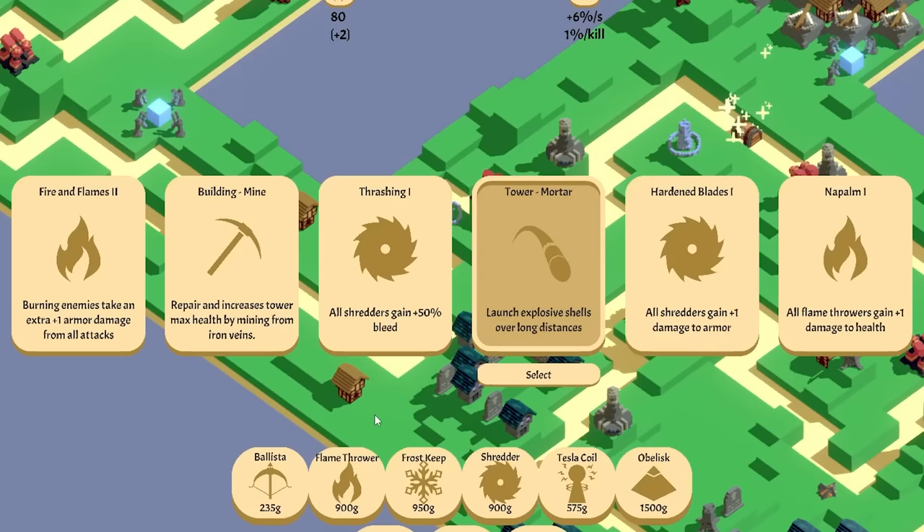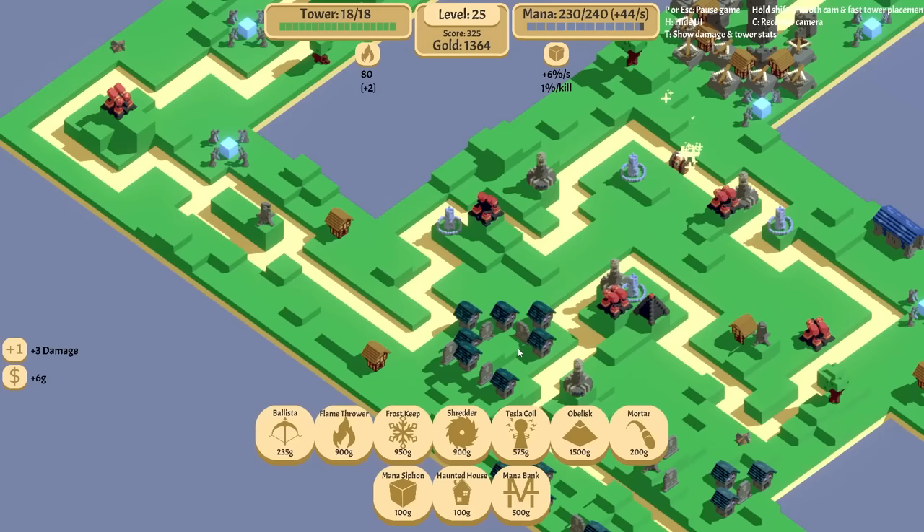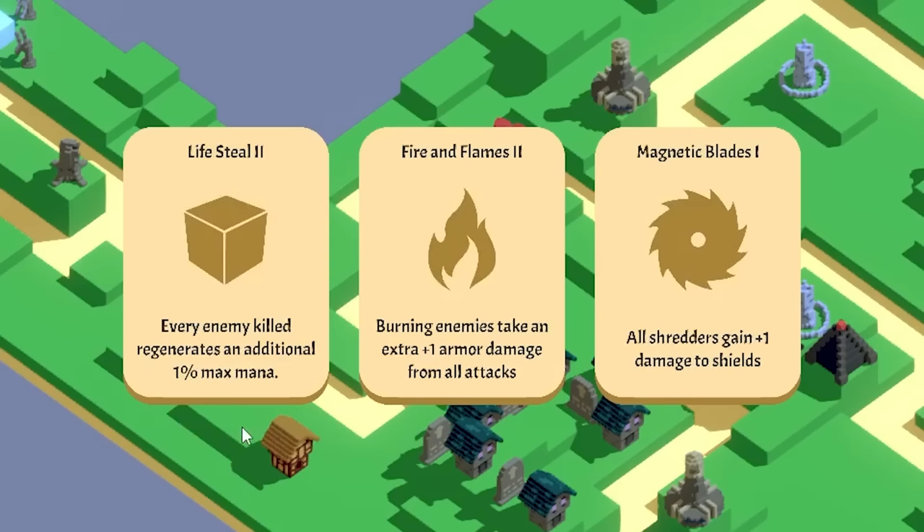We want this one. Burning, more attacks, more damage, more armor damage. Let's do the mortars. And treasure. Bleed them dry — that's the one I was just talking about. But we want to increase that bleed damage.